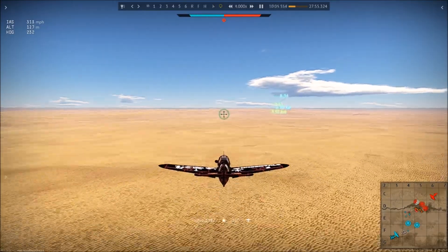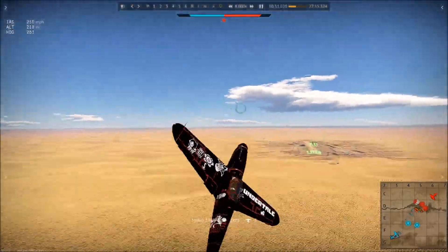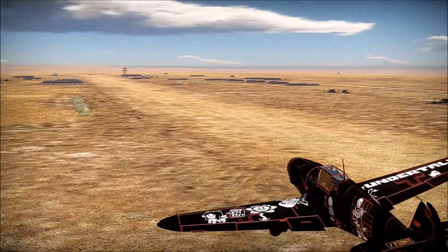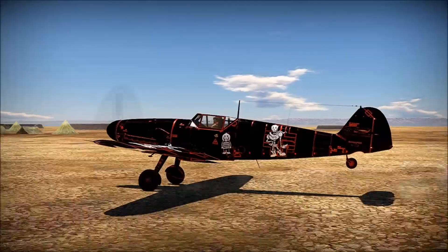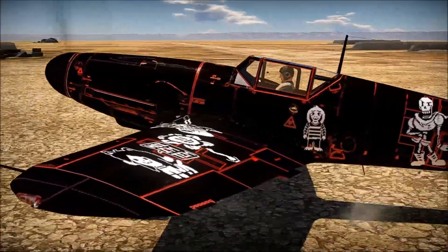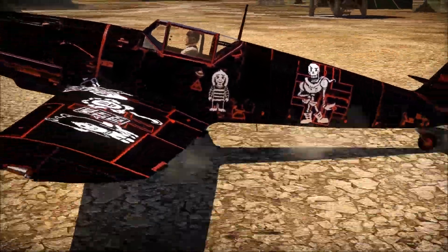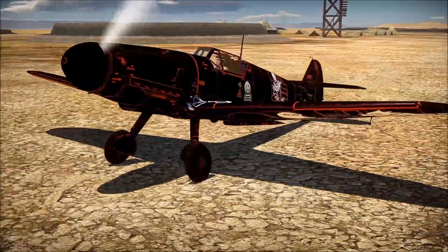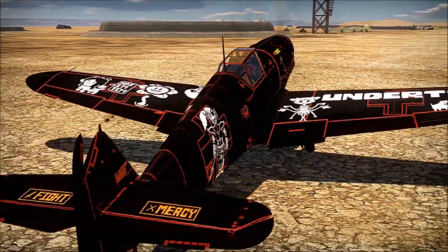We're heading back to base and I'll speed things up for that. Look at this beautiful landing — like a glove. And then we use the old machine gun brake. Something to note about all of the 109s is how close their landing gear is together. If you don't land at a good angle in a nice straight line, or if you land too hard, you're going to regret it. So don't do that.